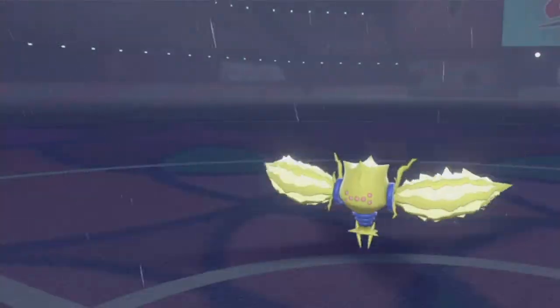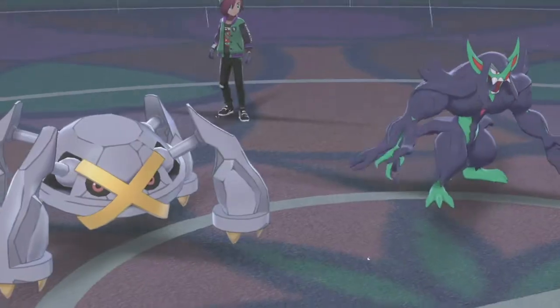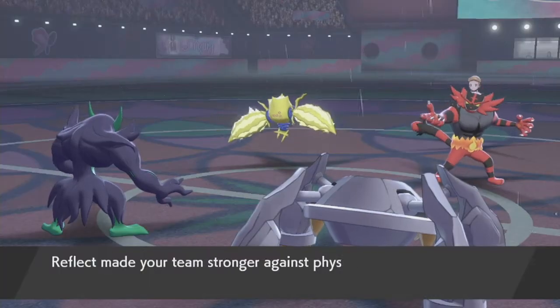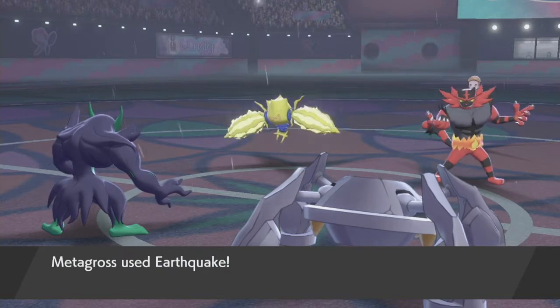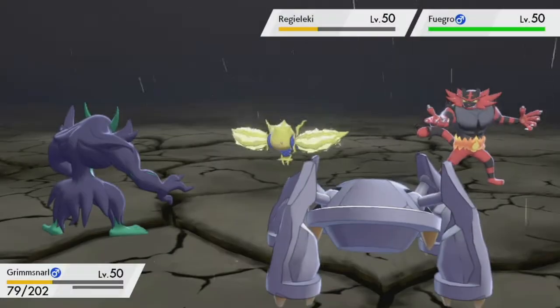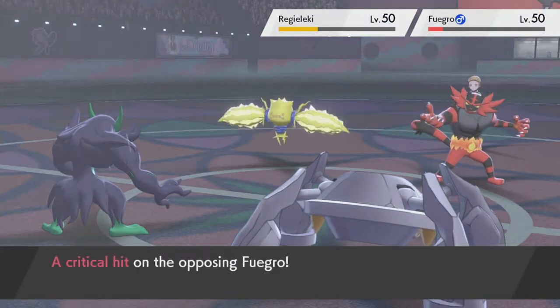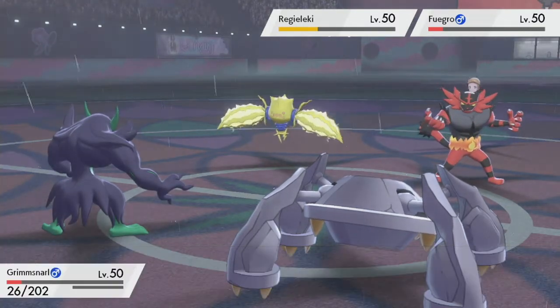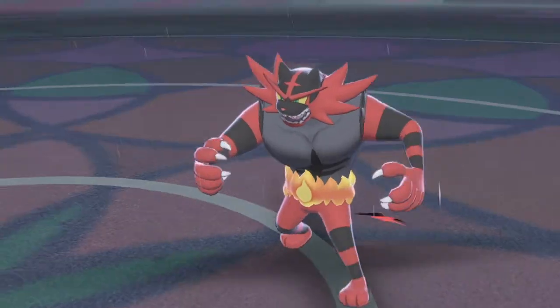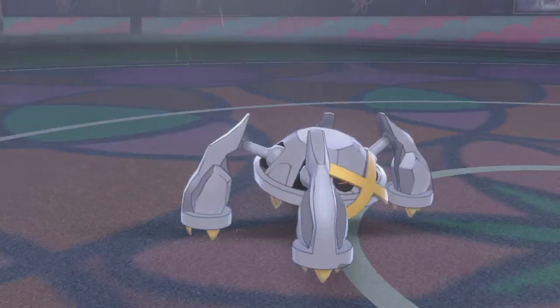Oh it protected — okay, I don't see Regieleki using Protect that much nowadays, I don't think I've ever seen a Regieleki use Protect. Well, Earthquake — that's cool. It almost killed Grim Snarl. But we got a crit on Incineroar, let's go! Wait, does the animation for Grim Snarl's Dark-type move always look hilarious? I love it.